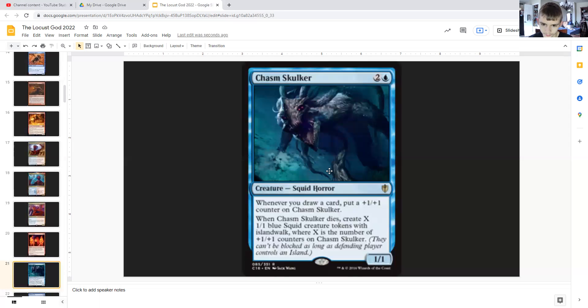Chasm Skulker: for two generic and a blue, it's a squid horror that puts a +1/+1 counter on itself whenever you draw a card. And when it dies, it creates X 1/1 blue squid creature tokens with islandwalk — where X is the number of +1/+1 counters on Chasm Skulker. Creatures with islandwalk cannot be blocked as long as the defending player controls an island. And this creature is going to be creating a ton of those — when it dies, we're probably going to have drawn a lot of cards while it was alive.